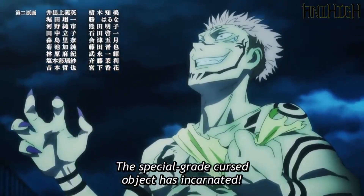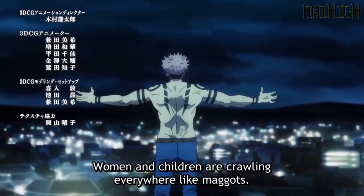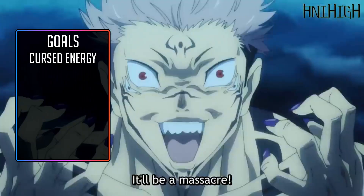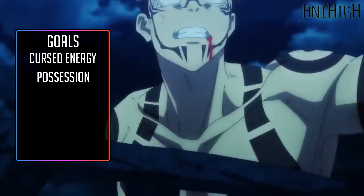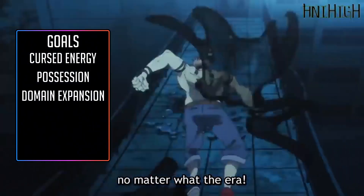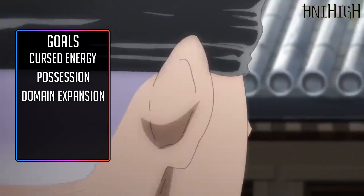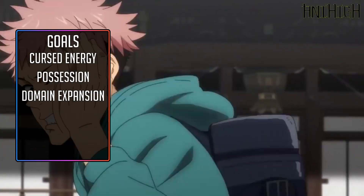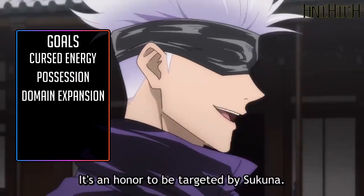Today will be Sukuna from Jujutsu Kaisen, the other part of the Yuji build that I was supposed to do. What are the goals of the build? Goal number one is Cursed Energy — he has more Cursed Energy than Yuji, so we're going to make him a mage this time around. Number two is Possession — it required Yuji to eat his finger before he could possess him, but we're not going to worry about that. And number three is Domain Expansion. The domains in Jujutsu Kaisen basically guarantee that your attack will hit. Sadly, I don't know of a way to do that in D&D, so we might have to work around that.